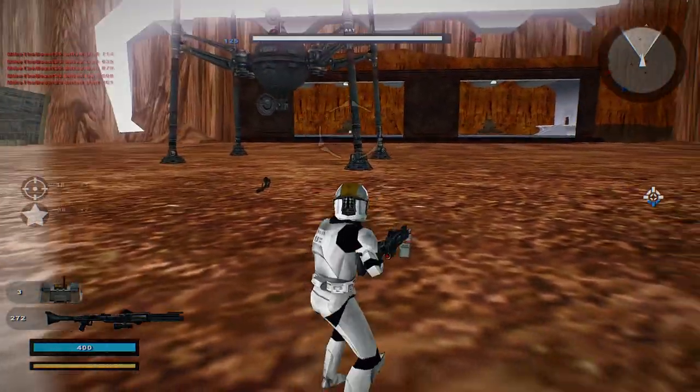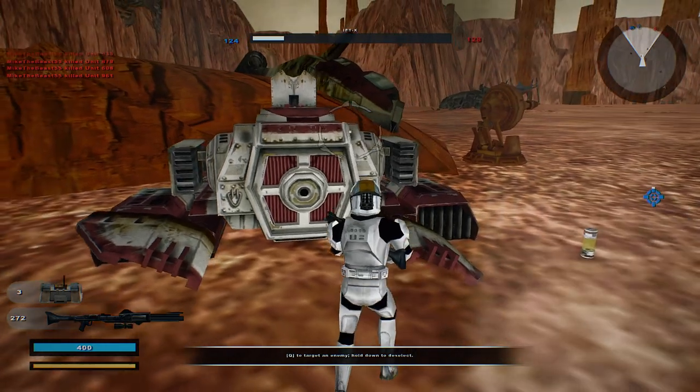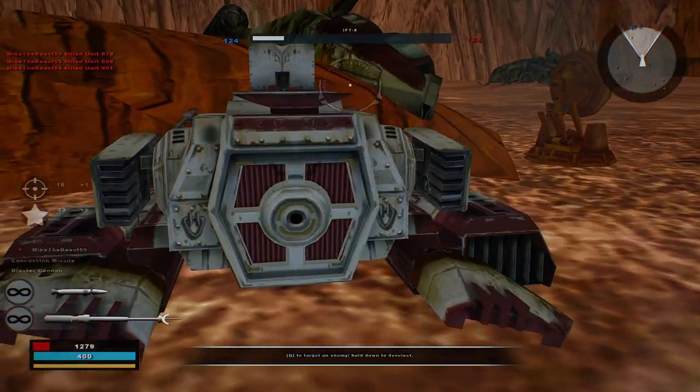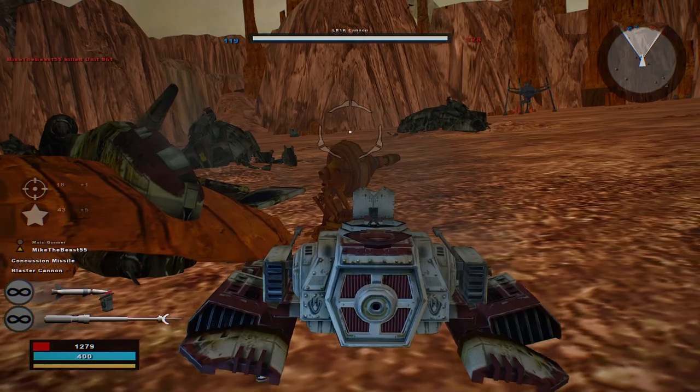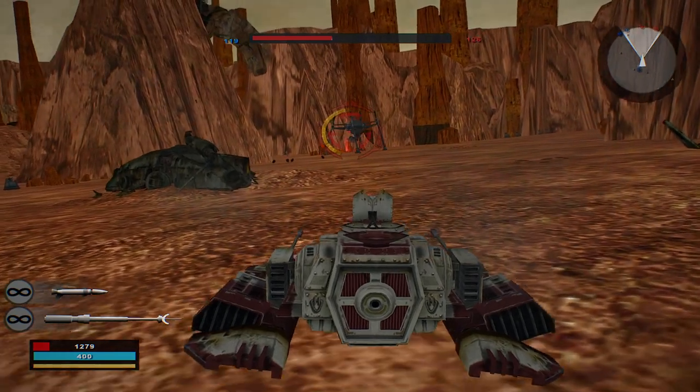We'll get another command post — stop complaining. Let's see if we can travel to the next command post. The command post is under Republic control; hostile reinforcements are being depleted. First let's see if we can take down the spider droid.